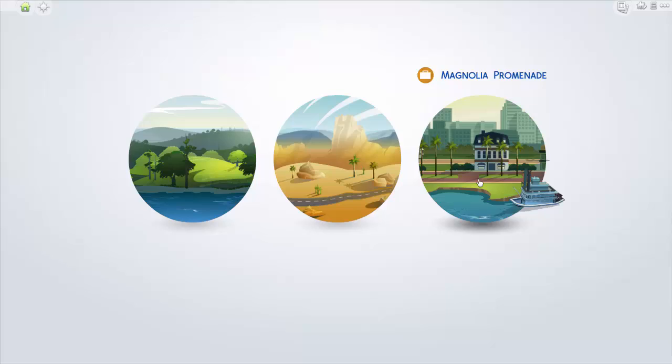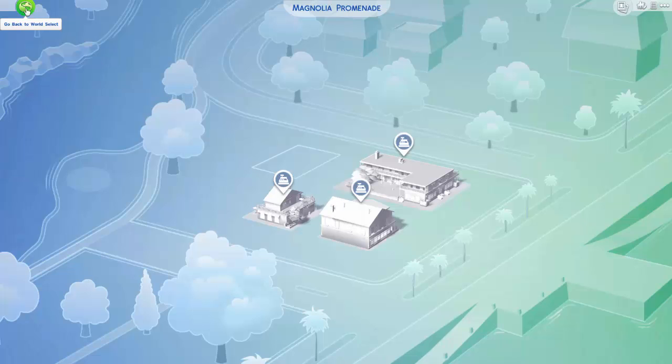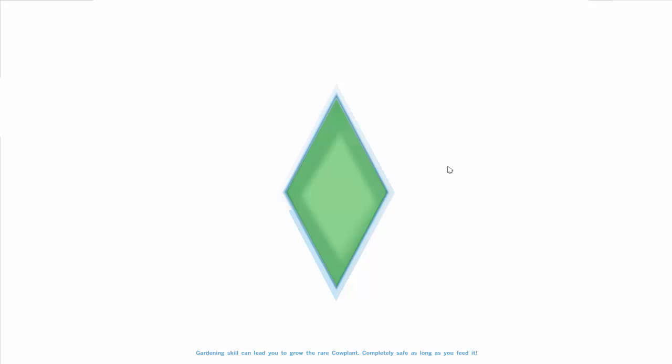It is called Magnolia Promenade and it is right here, but it is only for lots, which is a tiny bit disappointing. I just really hope that between now and whenever the next expansion pack comes out for The Sims 4, EA could release just a world on its own. Because we're going to get sick of Oasis Springs and Willow Creek eventually. But let's go ahead and get back into the house.